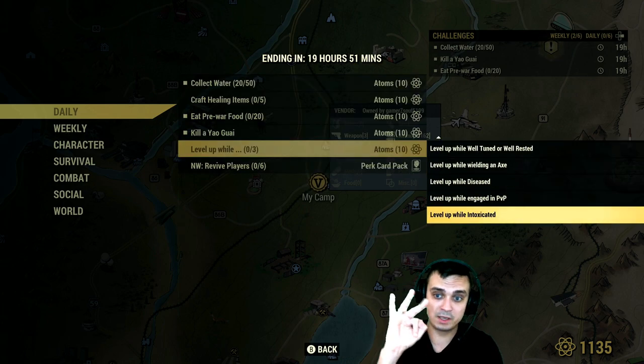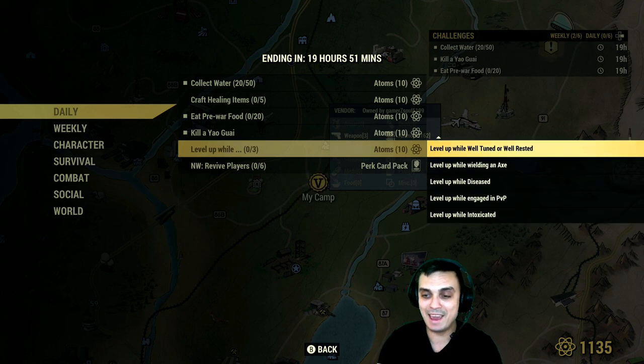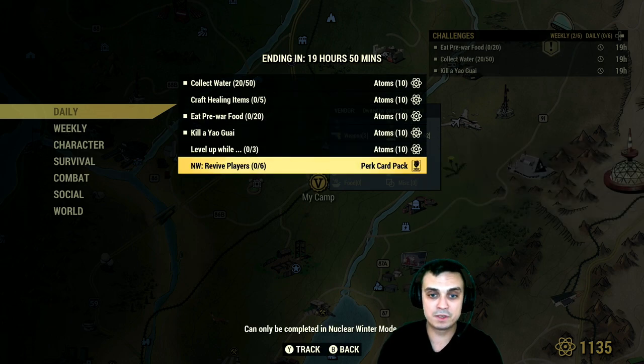If you level up and complete any of the following sub-challenges — you've got to do three at the same time as soon as you level up — you'll get an additional 10 atoms on top. Those are: level up while intoxicated, while engaged in PvP, while diseased, wielding an axe, well-rested, exploring the Nuke zone, inside caves or mines, wearing a full clown suit, or in a workshop. Under level 20 or once level 76 or higher — this one is autocomplete for me all the time.